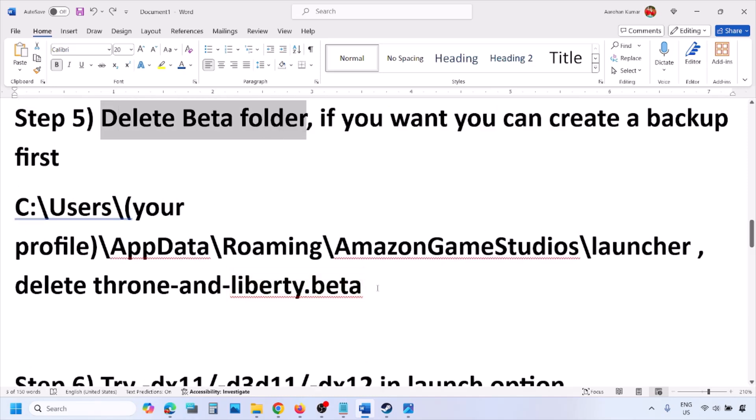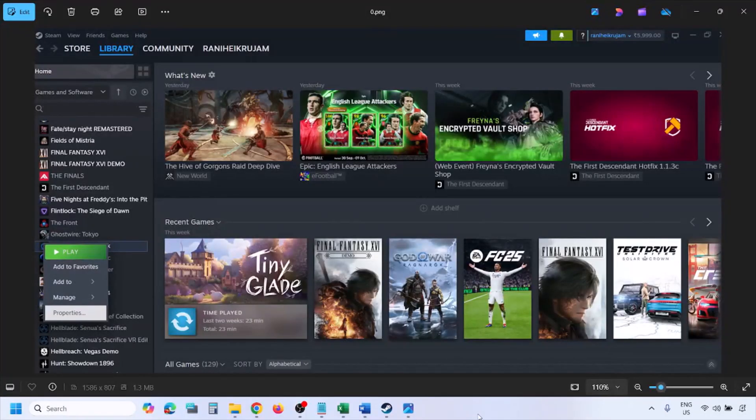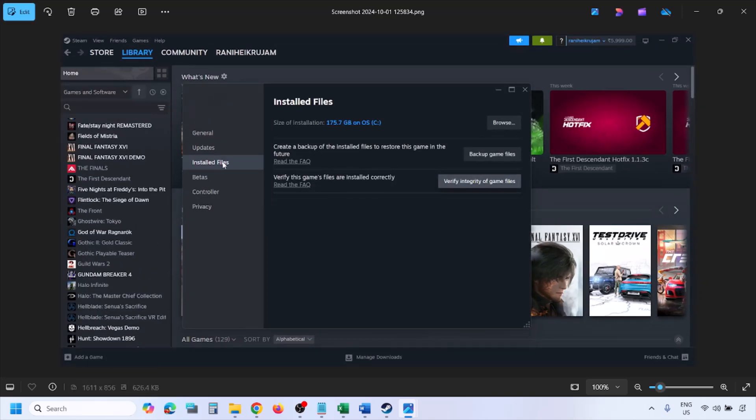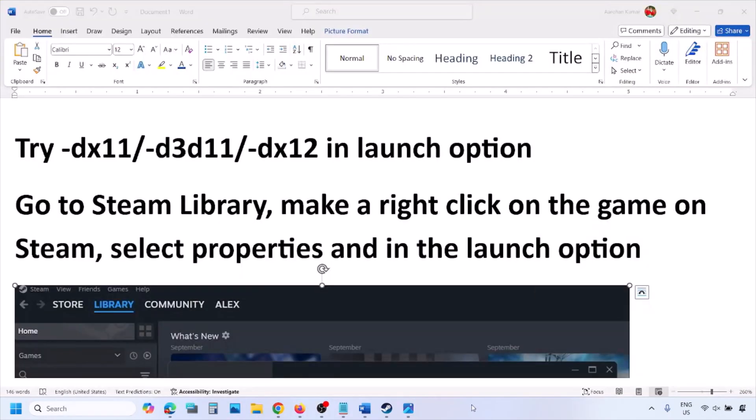After you delete the beta folder, verify the game files. Go to Steam, click on Library, find the game in the list, right-click on the game, select Properties, go to the Installed Files tab, and click on Verify Integrity of Game Files. Once verification is 100% complete, launch the game and check.